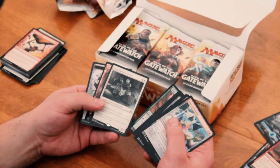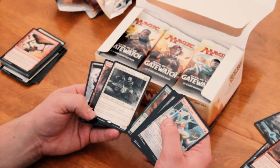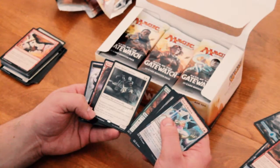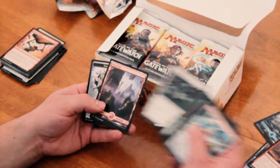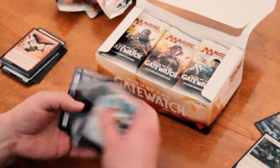Next we have Stonehaven Outfitter. Quick creatures you control get +1/+1. Whenever a quick creature you control dies, draw a card. That's pretty cool. Another Eldrazi Scion on there. Cool stuff.